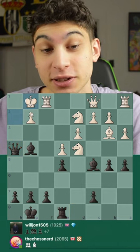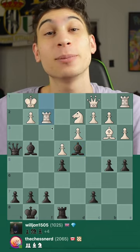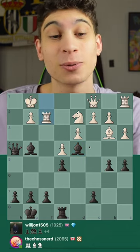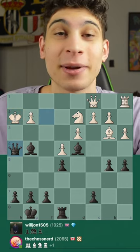The king is forced to g1, to which I take the knight with check on the king! Rook f2 to block, and here we have a simple mate in 2: queen takes f2 check, forcing the king to the side of the board, and now we have checkmate.